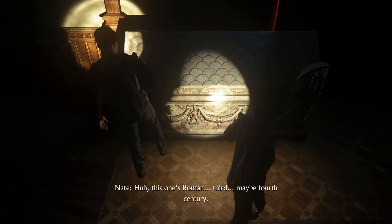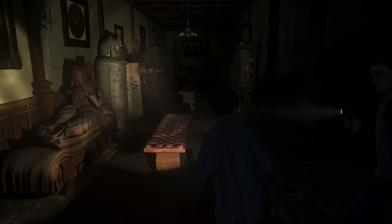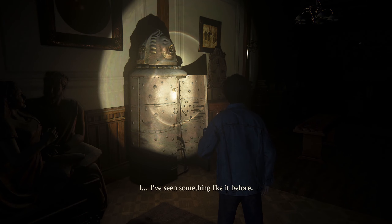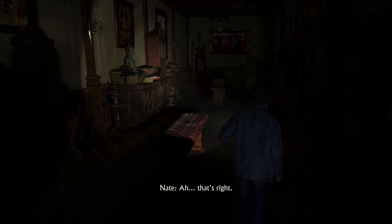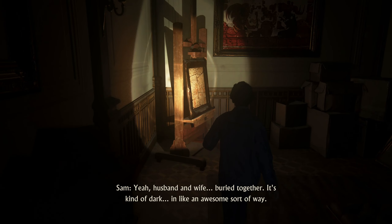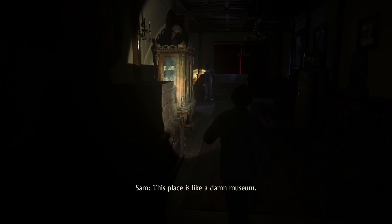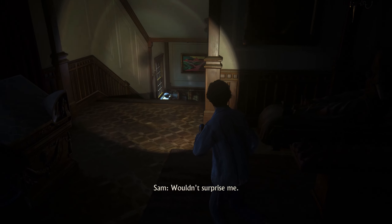This one's Roman. Third, maybe fourth century. And you recognize that one? I've seen something like it before. Reclining figures. It's Etruscan. That's right. Husband and wife. They're buried together. It's kinda dark — in like an awesome sort of way. This place is like a damn museum. Think they've got a dinosaur wing? Wouldn't surprise me.